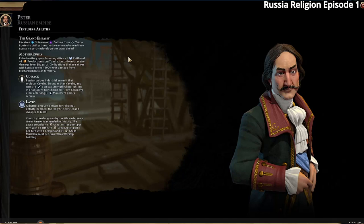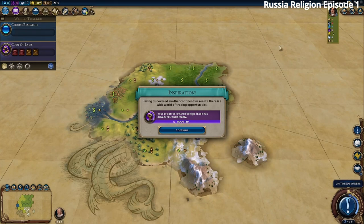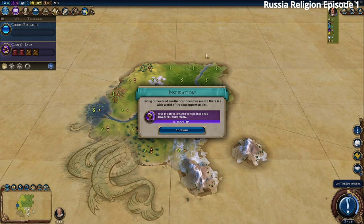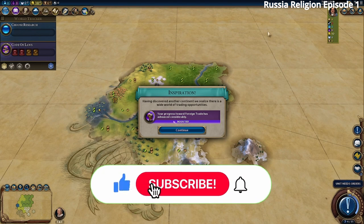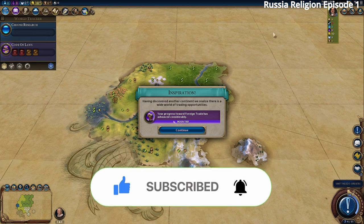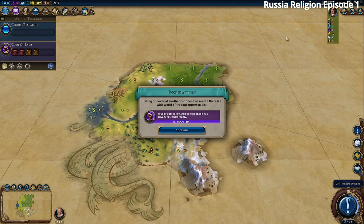Hello YouTube and welcome to our video where today we are going to play Civilization 6. If you want to improve your skills you have come to the right video. We are going to make a series on how to play Russia — we are playing Peter of the Russian Empire, one of the top civs in this game. Please like the video and subscribe to the channel so we can make more interesting content.